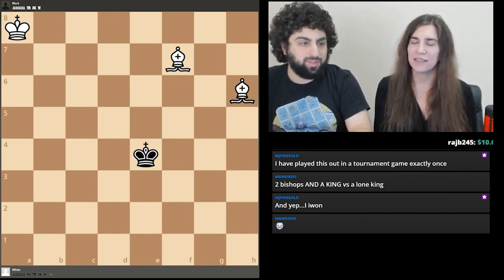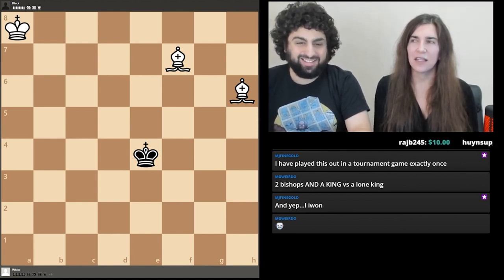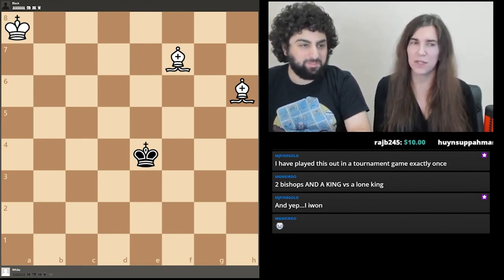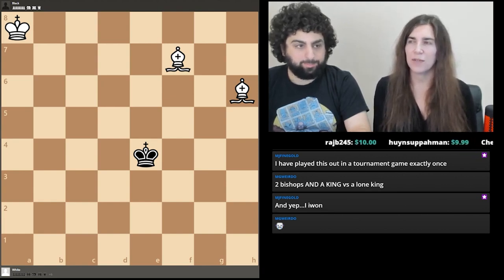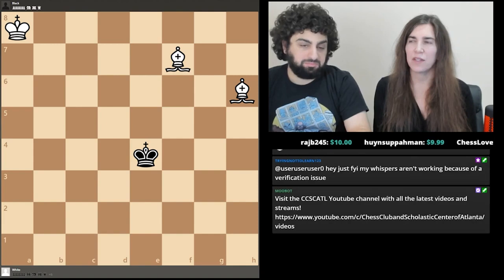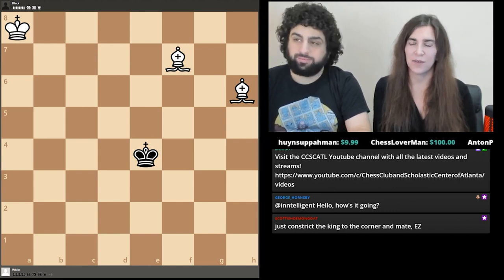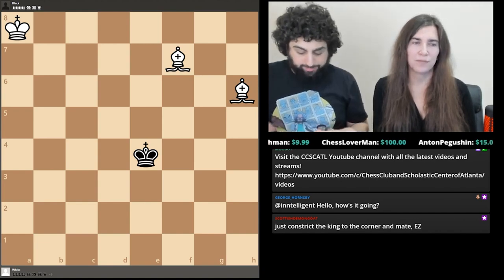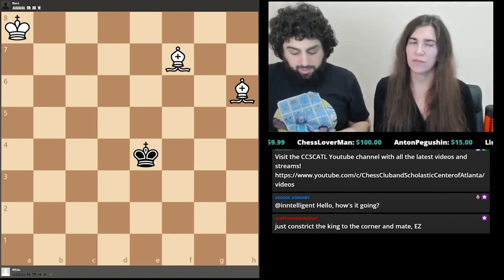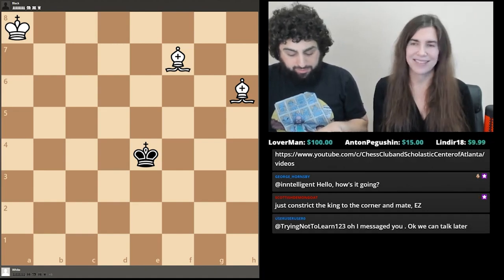Two bishops and the king versus a lone king. The instruction is: you usually have to get the enemy king to the side of the board, then use your king to keep taking squares away and get him over to the corner. Silman also mentions he's never going to teach bishop and knight versus king — never.